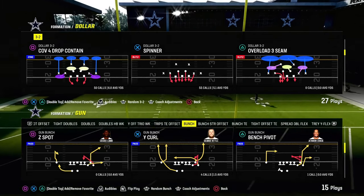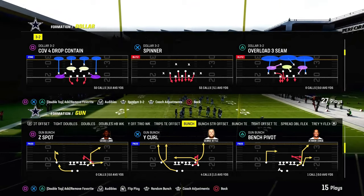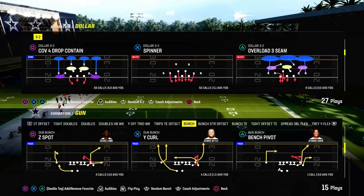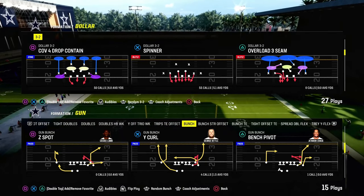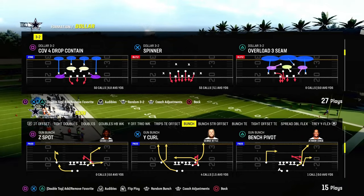Today's video I'm going to give you a setup that is going to do a really good job at consistently attacking the meta, which at this point in Madden 24 is any kind of Cover 4 or Cover 2 Mabel. Those are really the two predominant metas that we're seeing form post-patch defensively.